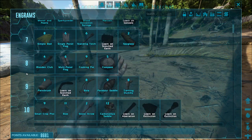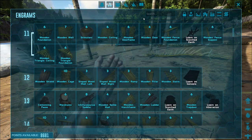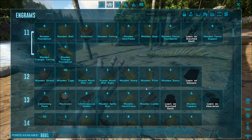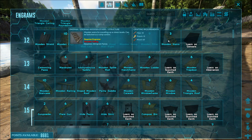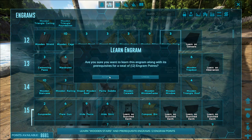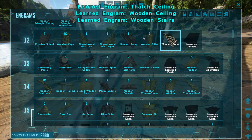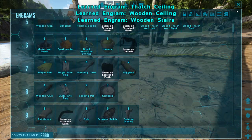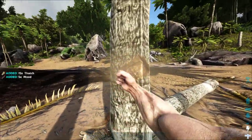You unlock more engrams based on your current level, so as you level up you can learn more and more. If you see it's yellow and you need something before you can learn it, you just double click on it and it'll ask if you want to learn all the prerequisites. You can say yes and it's done. Now let's go ahead and do the very basics.